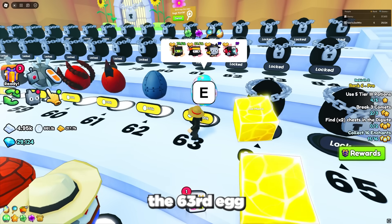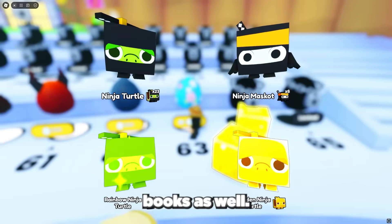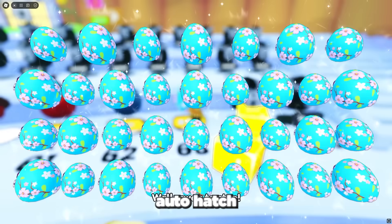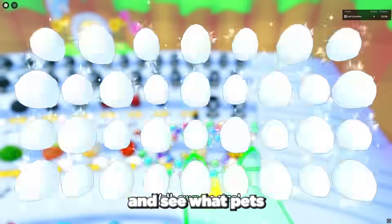Next you want to start opening the 63rd egg at the spawn world. Make sure to activate luck boosts and equip your lucky enchant books as well. Then turn on auto hatch and get as many pets as you can. Now let's open up a ton of eggs and see what pets we can get.